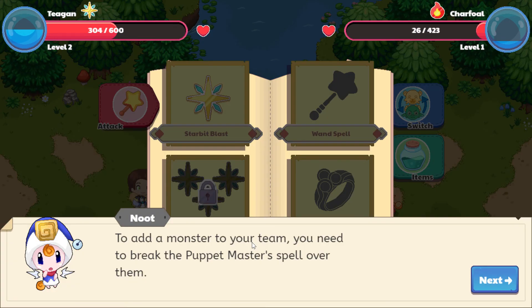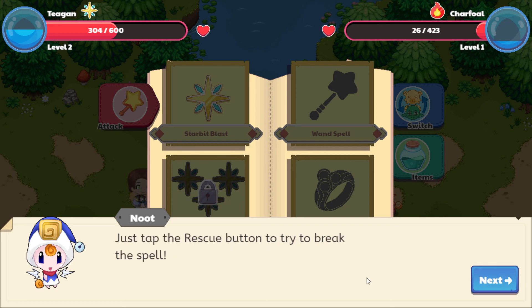To add a monster to your team, you need to break the puppet master's spell over them. Just tap the rescue button to try to break the spell.